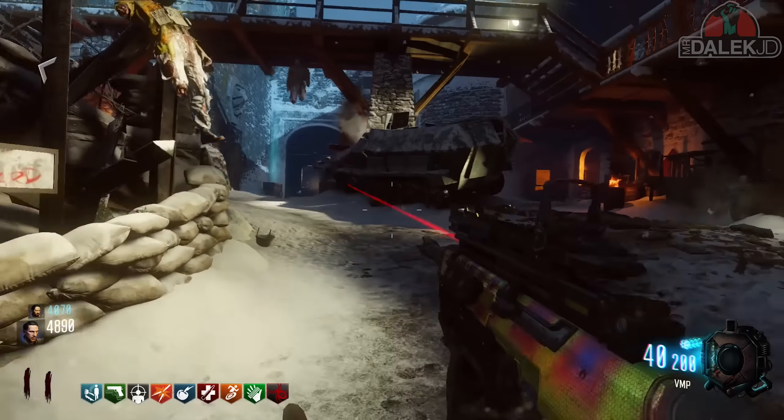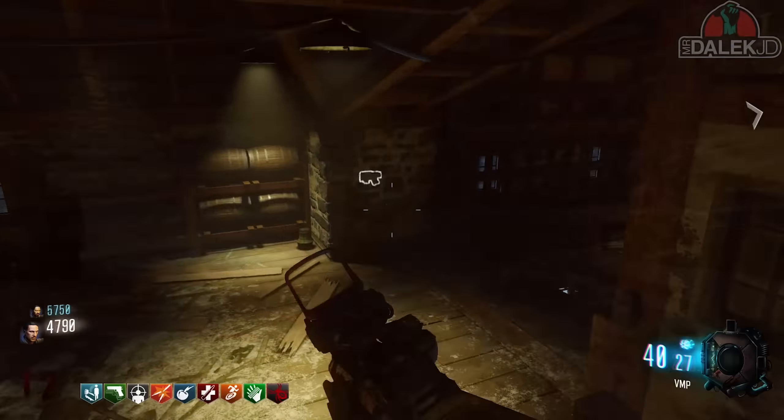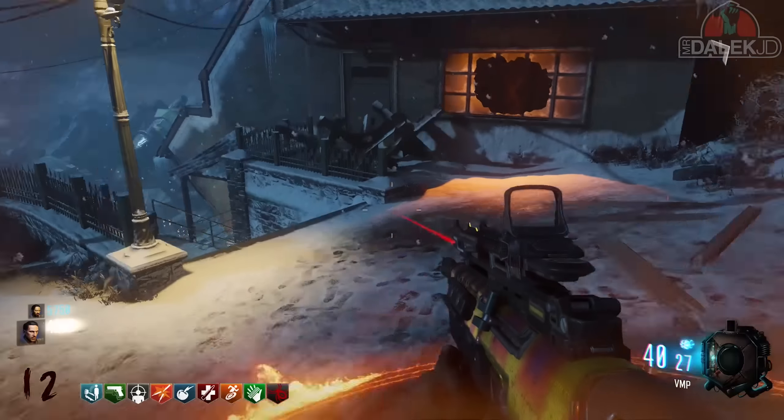So what you want to do is go around the map and look for a circle which is still lit up. Now killing zombies in this circle will not actually get you any more zombie souls, but will actually cause the zombies to drop this weird lava rock piece.